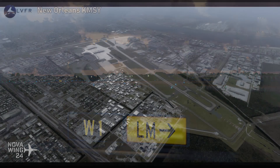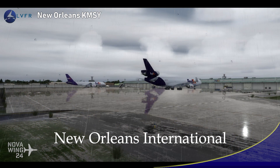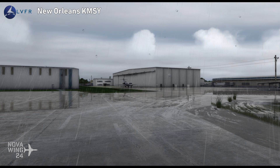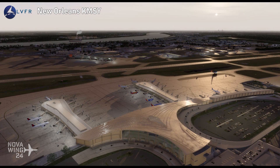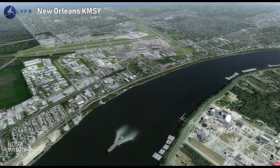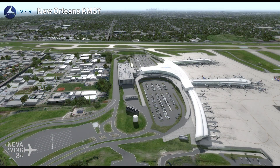Continuing on with other scenery releases this week — the guys over at Latin VFR have left Latin America and moved back into the continental US with their release of New Orleans International Airport. This includes all airport buildings in high quality 3D detail and custom texturing for the airport as it will appear in May 2019, with the new terminal building being opened as well.